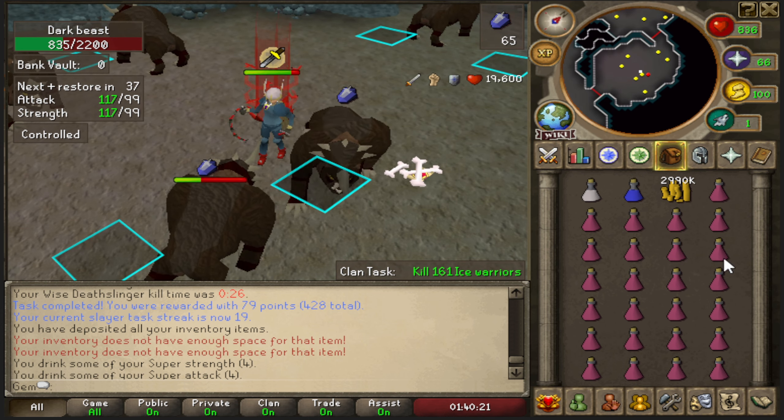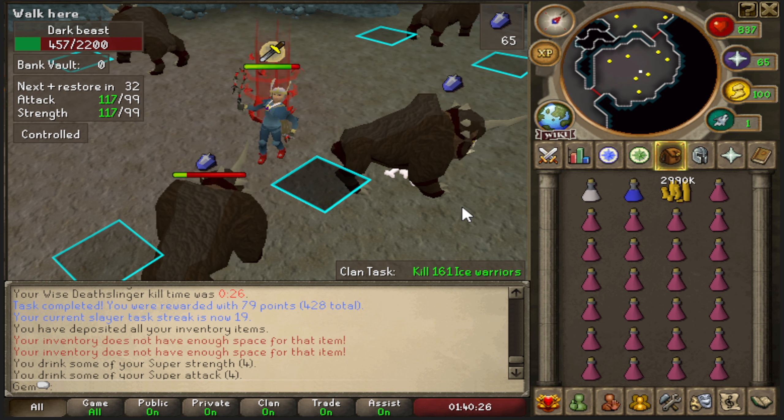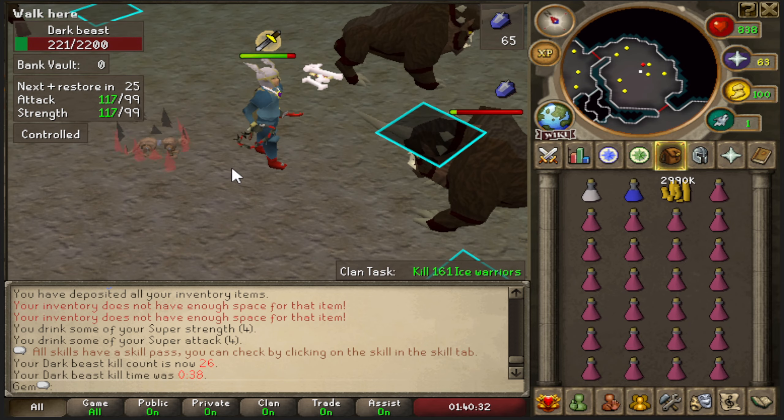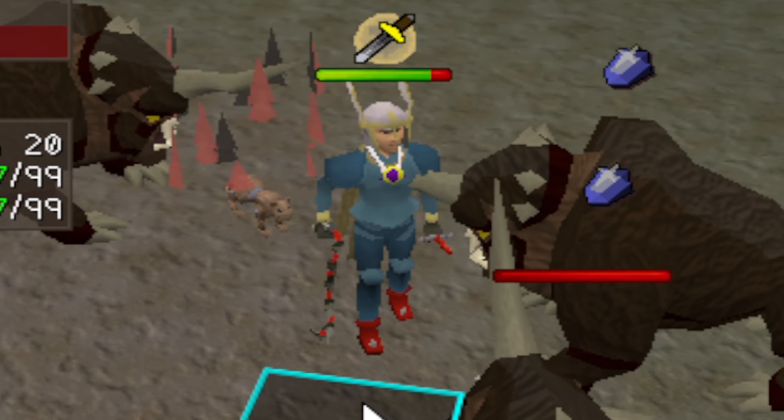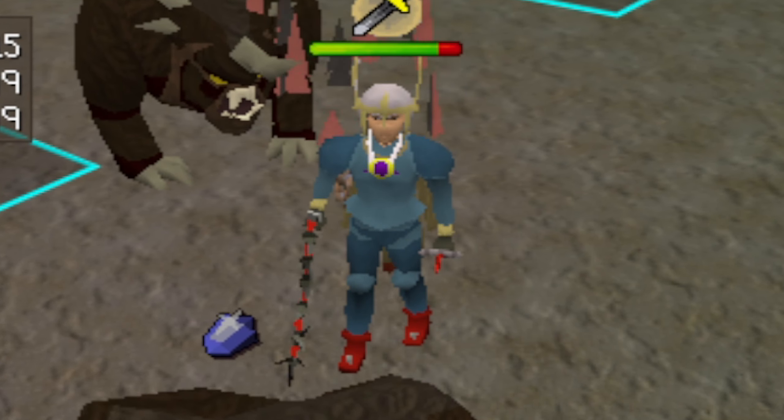Dark beasts are aggressive so it's semi-AFK - I just have to focus on my prayer points. I'm also getting solid XP from this, so I'm basically sitting here doing very little while stacking up a ton of slayer points.